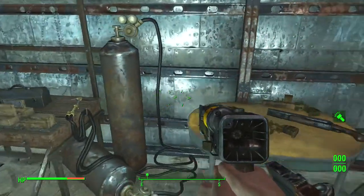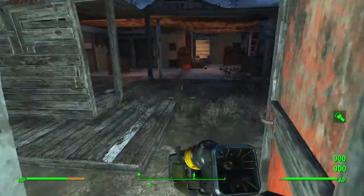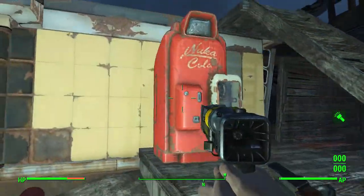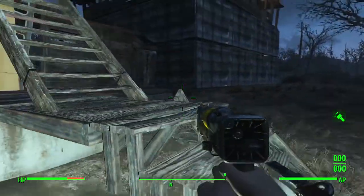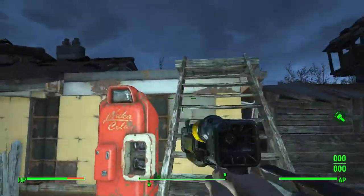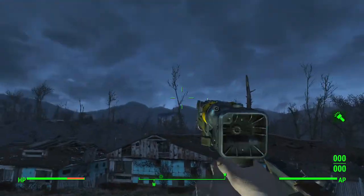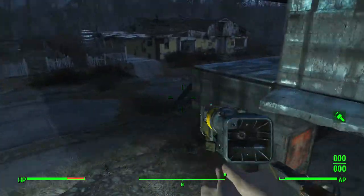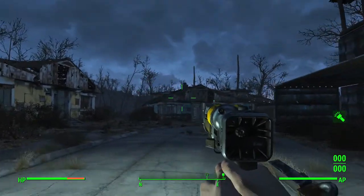I got my guns there, a chemistry station, and another generator — I only have the small ones. Behind here is a Nuka-Cola machine with one Nuka-Cola left, I drank the other one earlier. Up here is kind of a guard post — Preston actually comes up here sometimes and just chills, looking around. That's the warehouse.